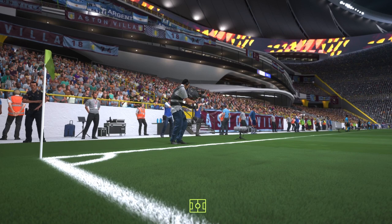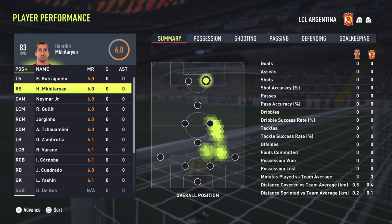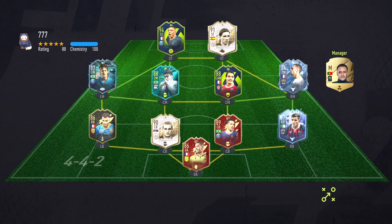Hopefully it's a rage quit and not a connection issue — I would be pretty mad if I lost connection to the EA servers on a PS5. And there we go — look at this team. Fantastic team right here. Edson Alvarez with a 6.2 rating: two passes completed, one dribble. There's not much more to say — let's go on to game number two.